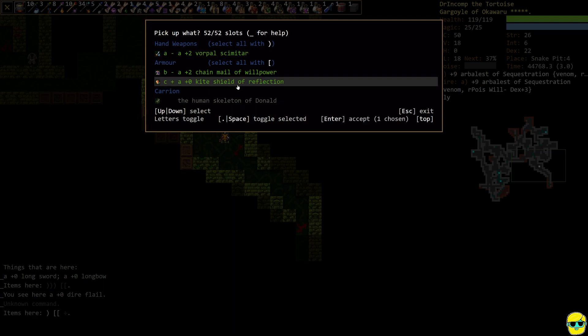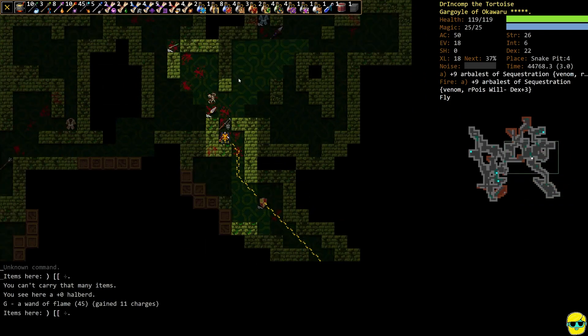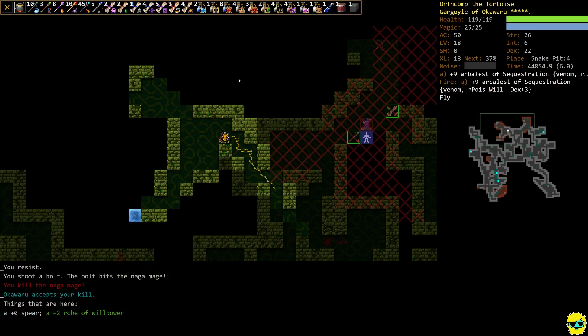We're going to pick up his kite shield of reflection for sure. If we get lucky and find a hand crossbow we'd be able to use a shield — that's something to keep in mind.